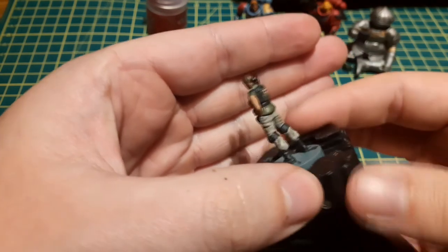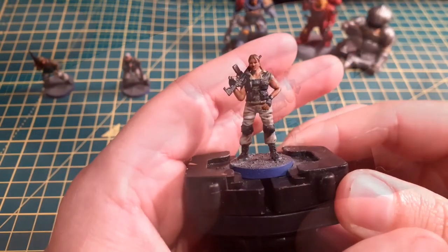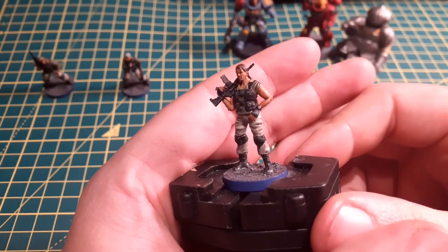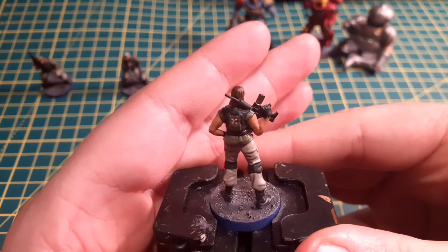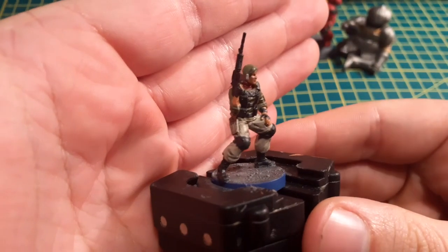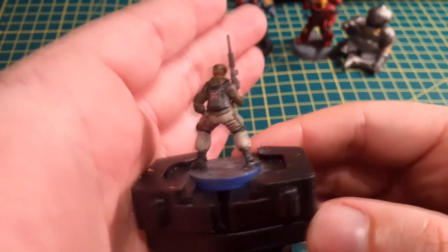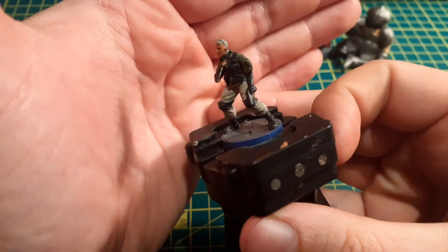The last thing to do is base them. I used the same technique I used for Jill: Astrogranite Technical on the base, washed with Nuln Oil, then finished with a light dry brush of Celestra Grey so it looks like our characters are standing amongst the ash and ruins of Raccoon City. Finally, I added the blue band around the base just to signify that these guys are player characters.